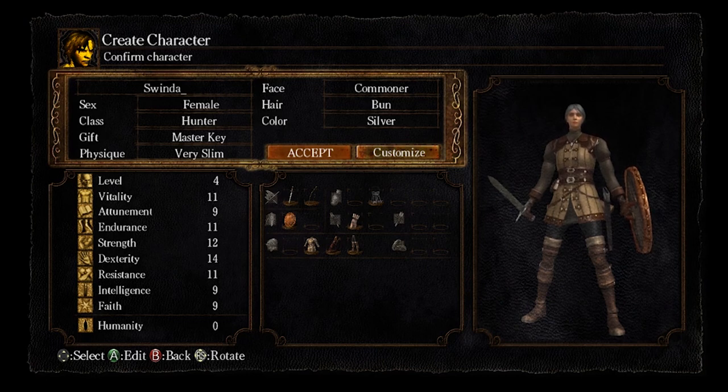So if you go to the bathroom, take a little break, or an extended water break — you want to make sure you're trying to get back into the game as soon as you possibly can. So again, I'm doing the Female character, the Hunter Start, and the Master Key. Now I'll show you what my typical Asylum looks like.